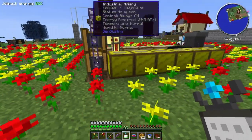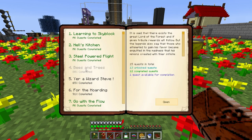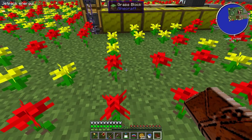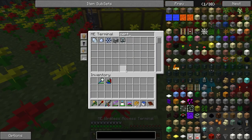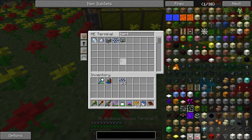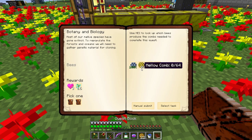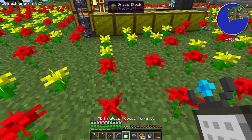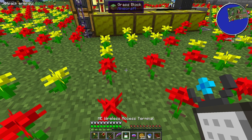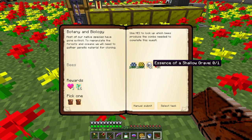We've gotten to the point on bees and trees where we can complete the botany and biology section. Certus comb — we now have 93 of those, so one more for the stack. Let's go ahead and submit that. Mellow comb — we had a whole bunch of those too so we can go ahead and submit that as well. We need 64, a full stack.